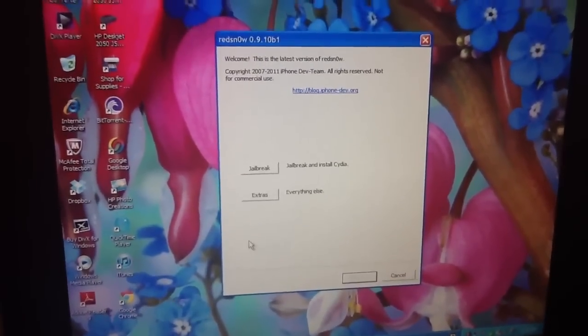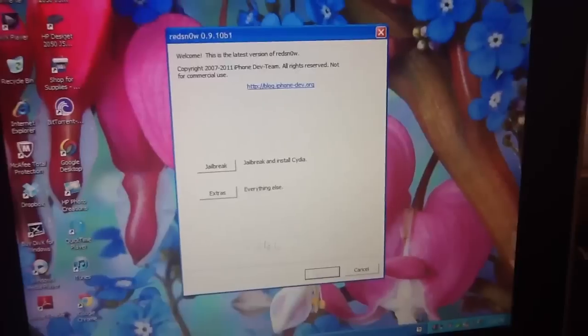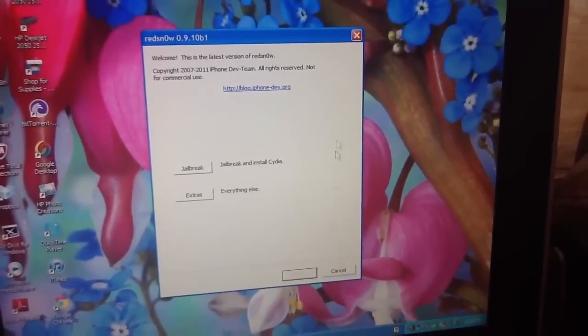You'll come up on the next page and it'll say install CDO or install something else — you can install whatever you want — and it should be good.